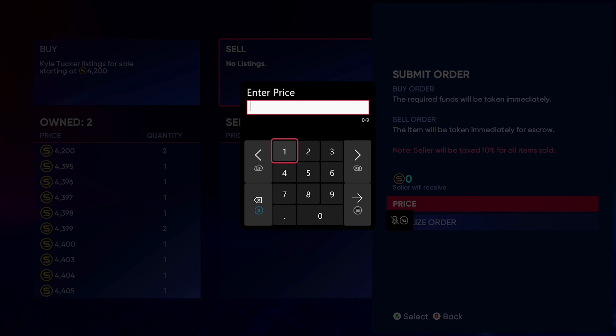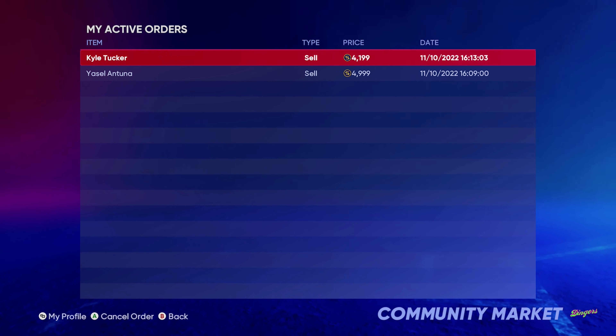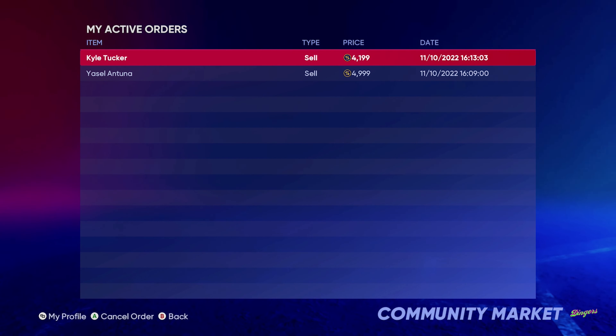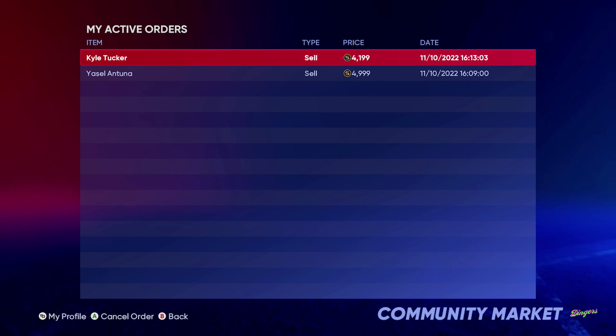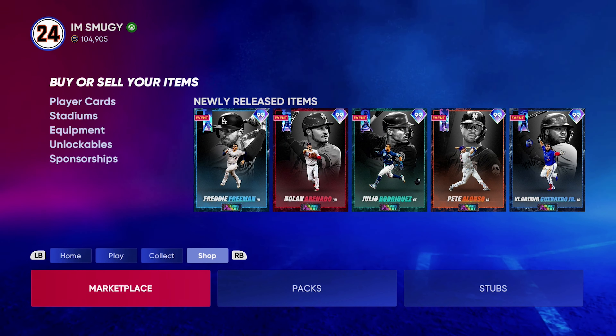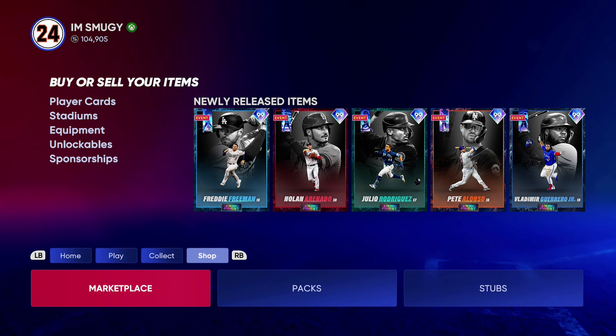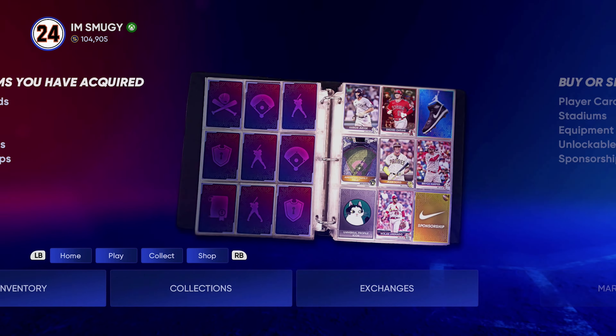That's how you make stubs — it's pretty easy. Just remember when you're buying, go one over so you get on top as the highest bid, and when you sell go one under or a couple under to be safe. It's a classic business saying: buy low, sell high. That's how to make some easy stubs.